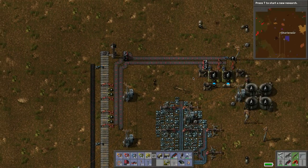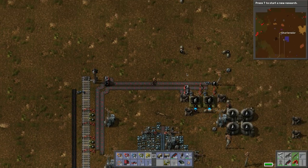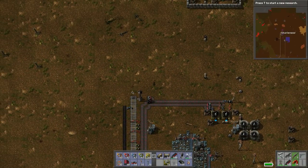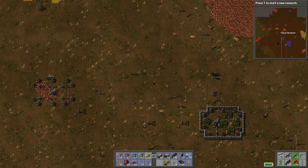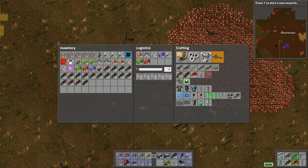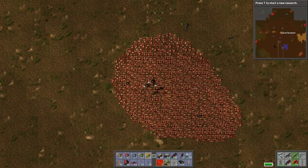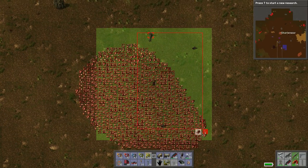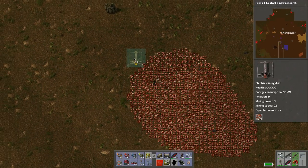We're going to have to change up the way we do all of this. We're going to reduce it to one train. We've got more copper here that we can tap into. Let's do a deconstruction order on all those - look at that, picking up trees. Do another deconstruction order. Now we want to see how we can place these bad boys.